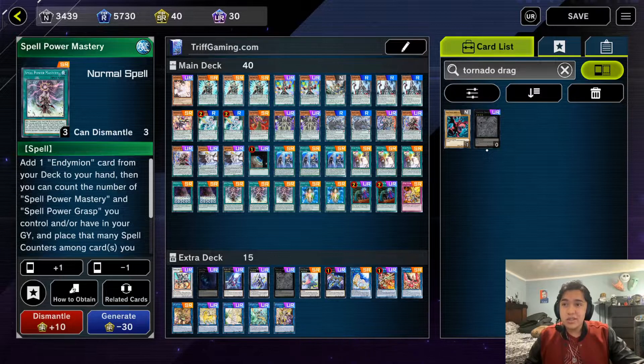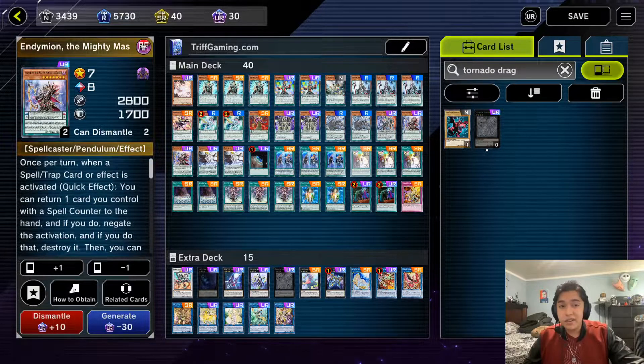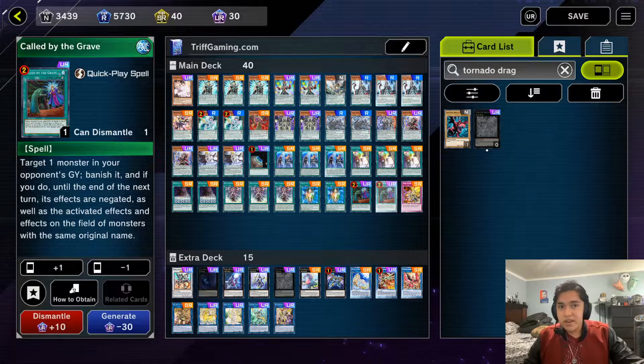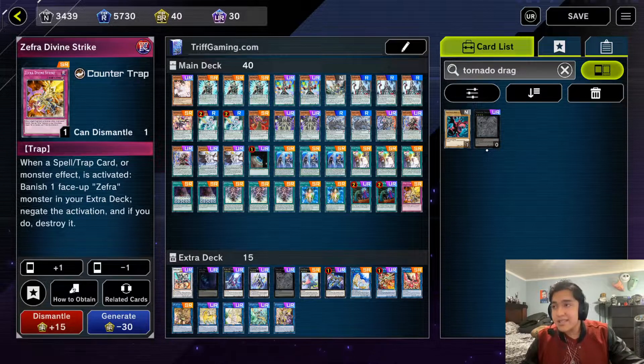Three copies of Spell Power Mastery — another way to access Servant of Endymion, or if you're already set up, it's two spell counters for one spell and even lets you access Endymion. Two copies of Oracle of Zephyr lets us search any Zephyr card, and cards that search within their archetype are really strong. Two copies of Called by the Grave just so we don't get Maxi C'd — sometimes it's better to let Ash Blossom resolve and get your play a little disrupted, because if you stop the Maxi C you win anyway. One copy of Zephyr's Divine Strike — easily searchable with Zephyra Nui or Zephyr Providence, and as a counter trap it's insanely powerful, so save it for the big threats.